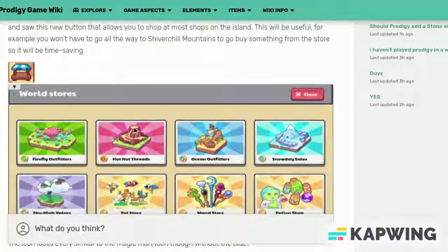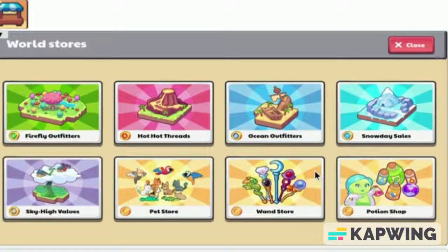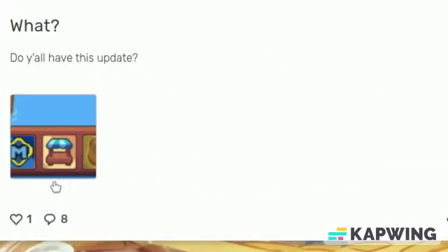I don't know what this is officially called, but as you can see, it has some sort of name called World Stores. Basically what it is, it has every store in Prodigy that you can access from one click. As we can see from this post, it will be located on your hotbar right next to the membership and your inventory.